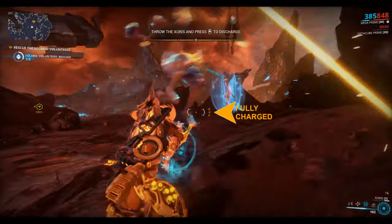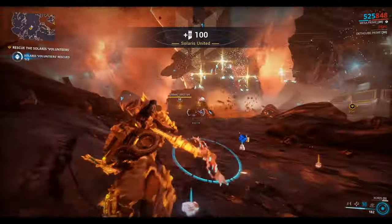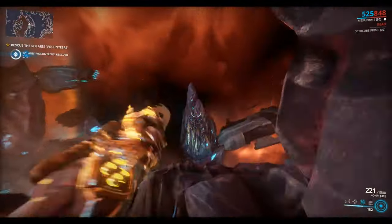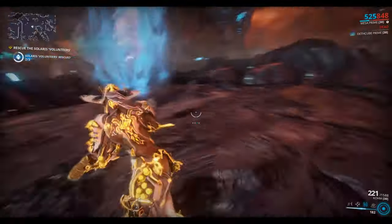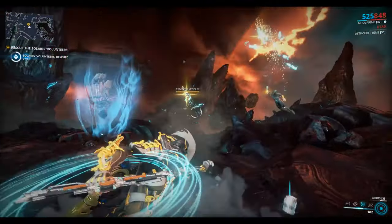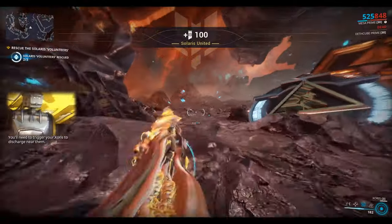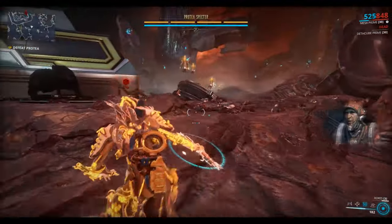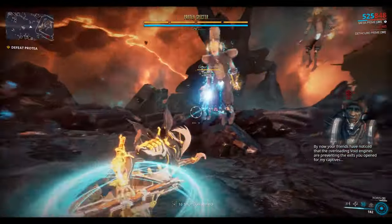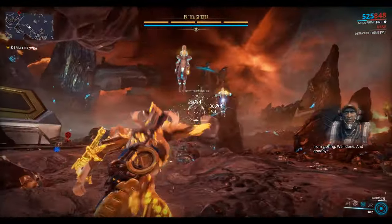Hold E and release it, and then when it flies through your person you can hit the heavy attack button — and it explodes, releasing that person. You have to release all of the Solaris people in here — there are three of them. So now we need to charge the Zorus up again: hold E to let it fly, press the middle mouse button to make it explode and capture the charge. In-game: 'By now your friends have noticed the overloading void engines are preventing the exits from closing. Well done. And goodbye. Enjoy your stay.'